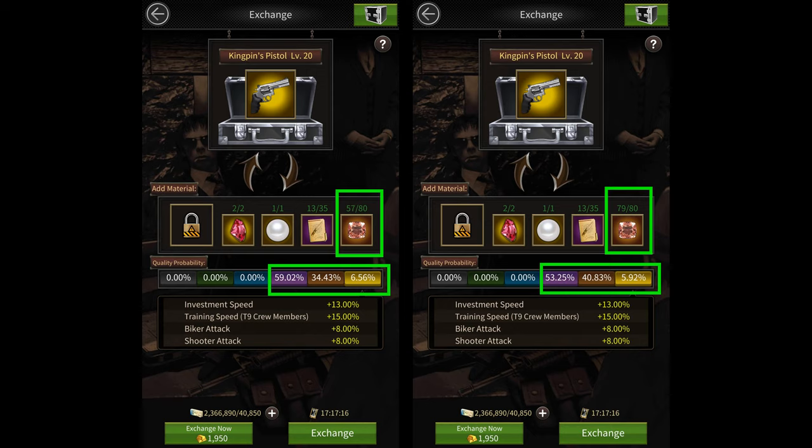You should also make sure that you're using the least amount of gems or blueprints to get the background color you want, as using more gems or blueprints may reduce the chance of getting the best quality equipment.